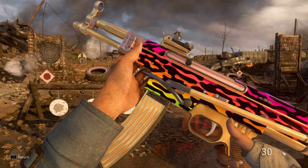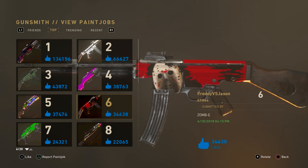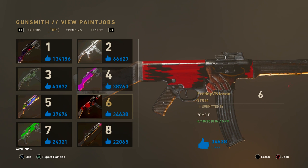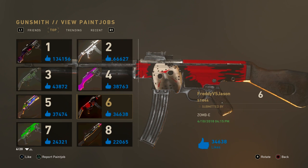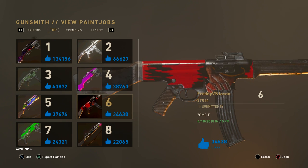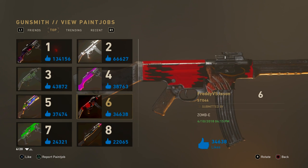Coming in at number four, the camo is called Freddy vs Jason by ZombieE. There is a lot of creativity with this design because on one side we have Jason and on the other is Freddy, and to round out the design there's a blood red splattered camo covering the gun. Any big Halloween or horror movie fanatic is definitely going to love this camo — Freddy's face and Jason's hockey mask look really realistic, so great job on the design.